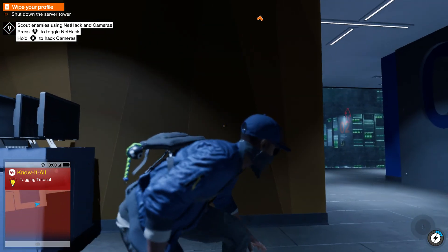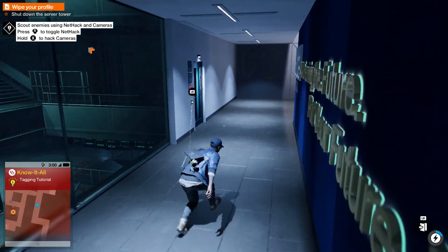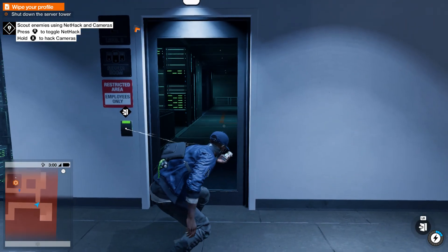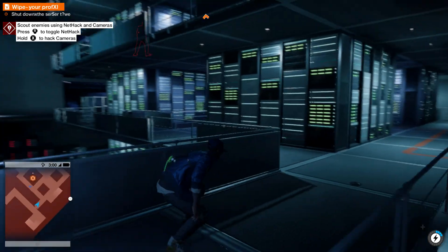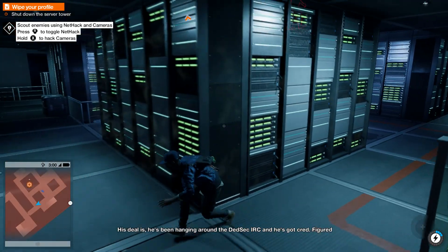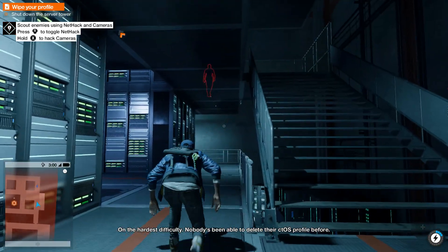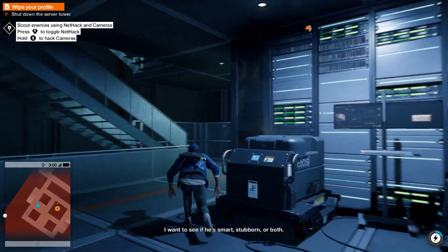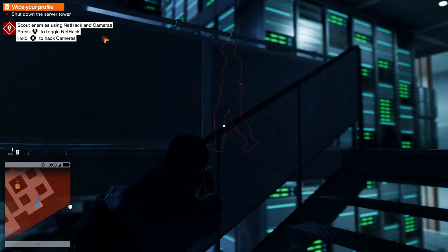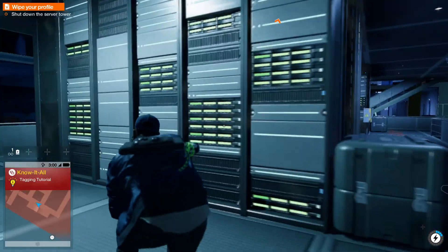We're going to try and be a bit sneaky about this. We have to wipe my personal profile off the servers inside this building. There's a guard coming round here. We need to somehow get up to the upper floors. Make sure he doesn't see us. So we stunned him. He's got some money — let's take that.